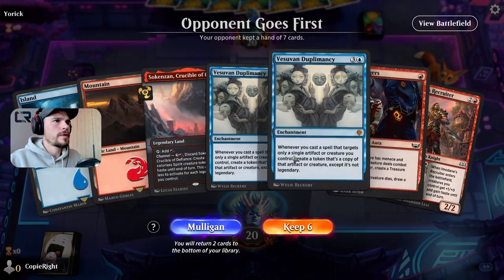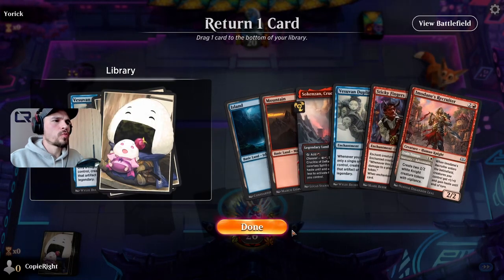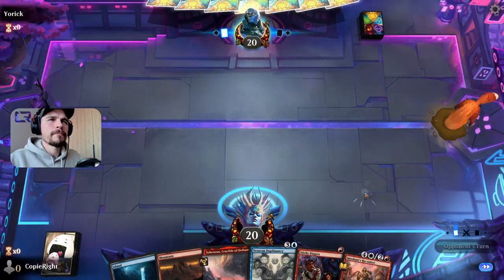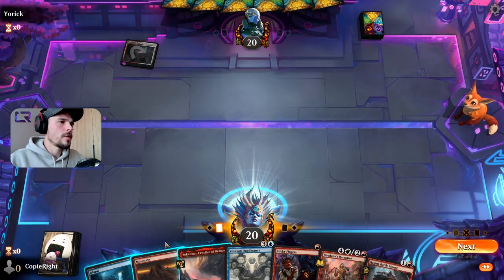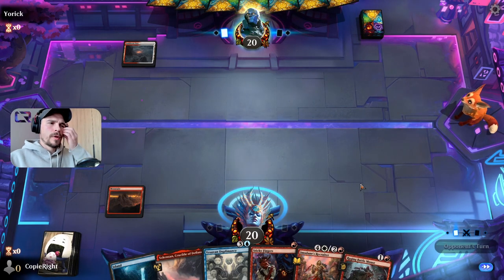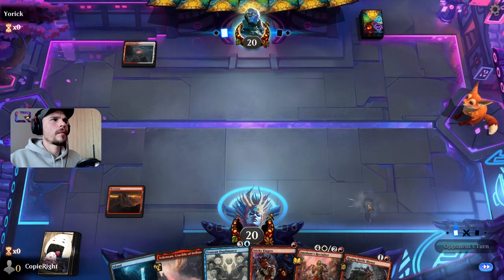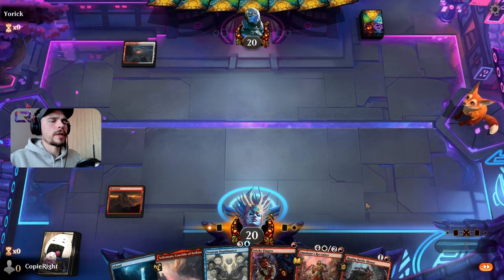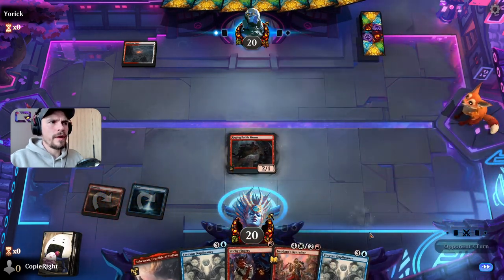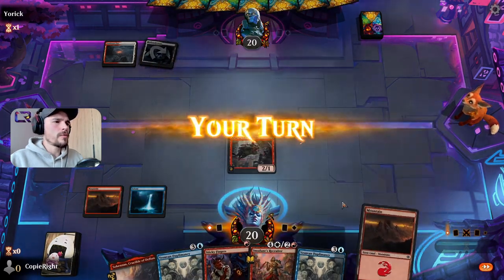Nothing better. The win condition is here but I don't want to mulligan again, so let's keep it. Let's put one into the library. The folks found the hole — but it's okay. Opponent on Boros with one land. Maybe Play with Fire in hand? Next to a Sticky Finger because it doesn't get discounted.